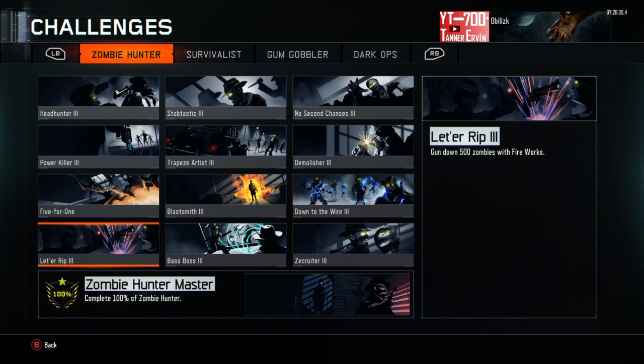Let Her Rip — gun down 500 zombies with Fireworks. This one's pretty easy. Shadows of Evil is personal preference, wherever you would like to go. And then on the Giant, stay at the top of the catwalk. As they get to the top of the stairs, the gun will spin around. I recommend using a one-hit gun, like a shotgun or a sniper for this one, so when the gun spins around it'll do more damage.